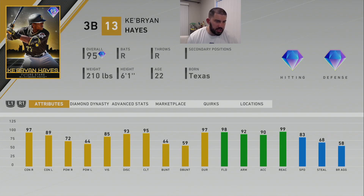At number four we have Future Stars Ke'Bryan Hayes of the Pittsburgh Pirates, a third baseman — right-handed throwing, right-handed batting, with diamond hitting and diamond defense. He doesn't have any secondary positions, which is a small letdown, but he's one of the best fielding third basemen in the game and a really good glove in real life too. His hitting: 97 contact vs. righty, 89 contact vs. lefty, 72 power vs. righty, 64 power vs. lefty, 85 vision, 93 discipline, 95 clutch. He's not a big power hitter but does have good contact, a nice swing, and he's very fast for a third baseman at 83 speed.